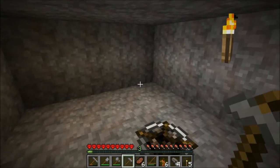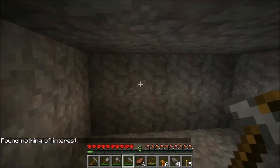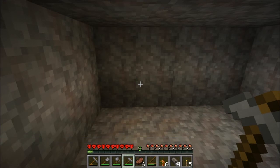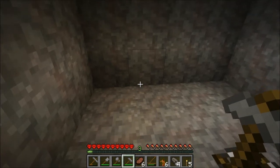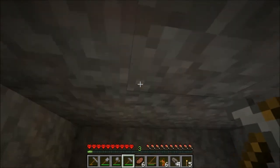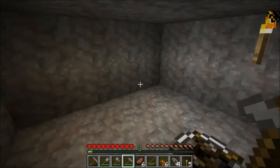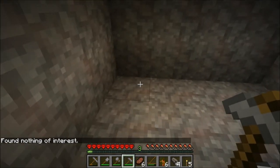The Prospector's Pickaxe works like this: you right-click on a block and it scans roughly 12 blocks in front, behind, left and right of you — about 27 by 27 — and six blocks above and below. It's going to tell you whether it finds anything of interest, randomly selecting the first ore it finds and telling you how much of a sample: traces, small, medium, large, or very large. We clicked here and didn't find anything of interest, so we need to mine down a little bit.